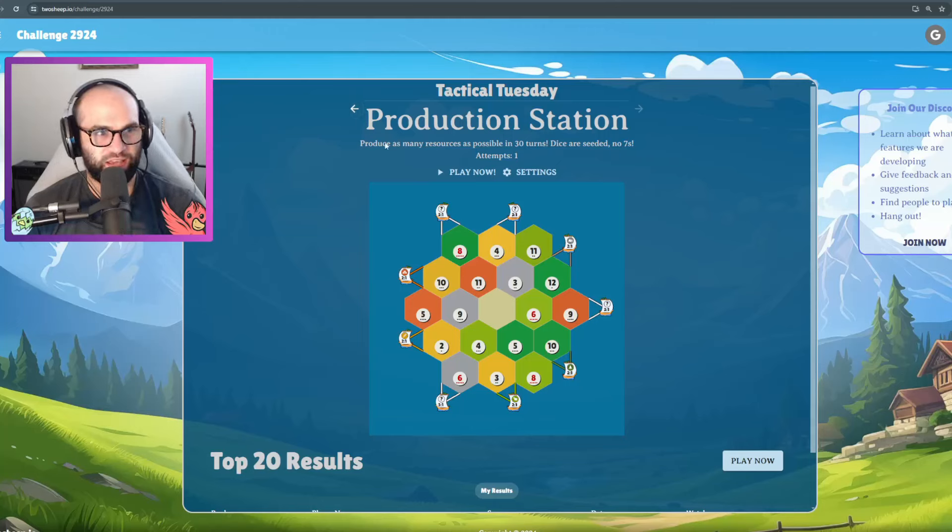Welcome back to the challenge of the day over on twosheep.io. You guys can go play for free. Can you beat my score? We're doing these daily challenges every day for the month of May. Today is going to be May 7th when this comes out.